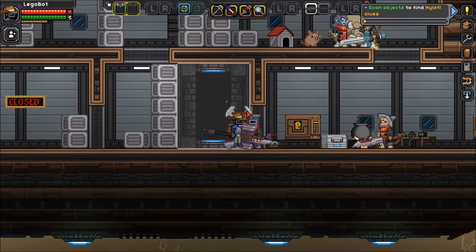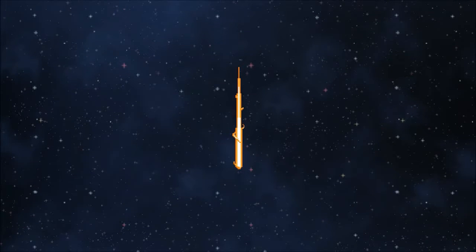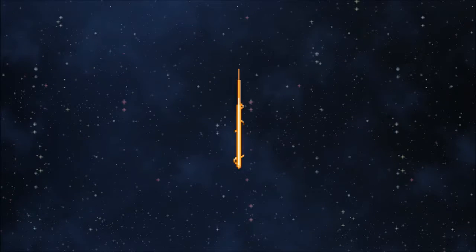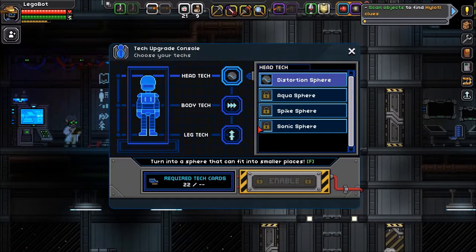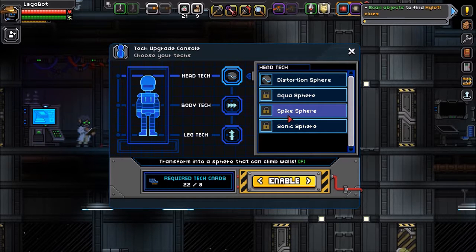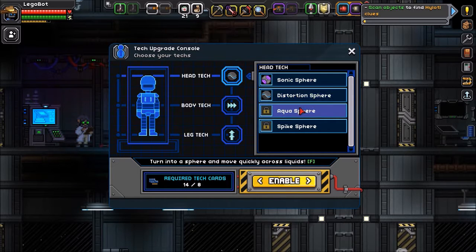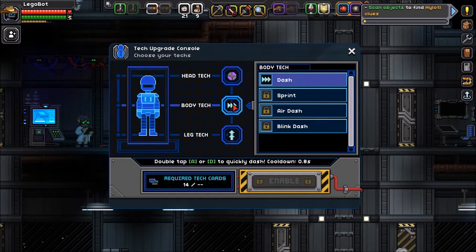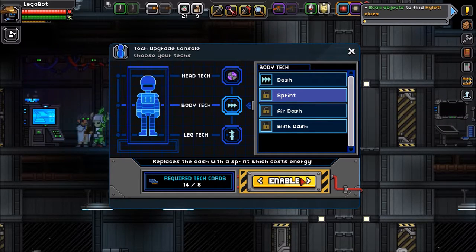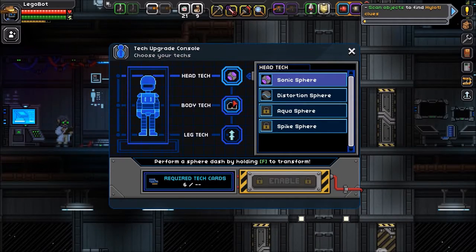But before we go on and explore, I'm going to go to the outpost and we're going to upgrade our tech or whatever you call it. I think I just go here and then I can buy — I think the sonic sphere maybe. Like, I don't need to climb walls, although that would be pretty cool. I think I'm going to enable that one. I'm just going to go with the sprint for now. We can always change this stuff out later.